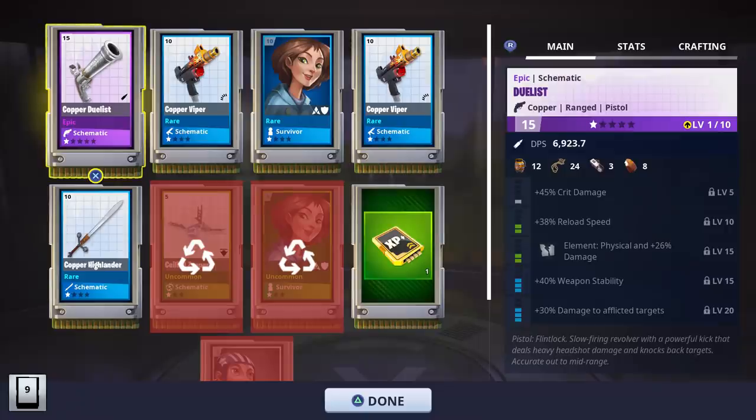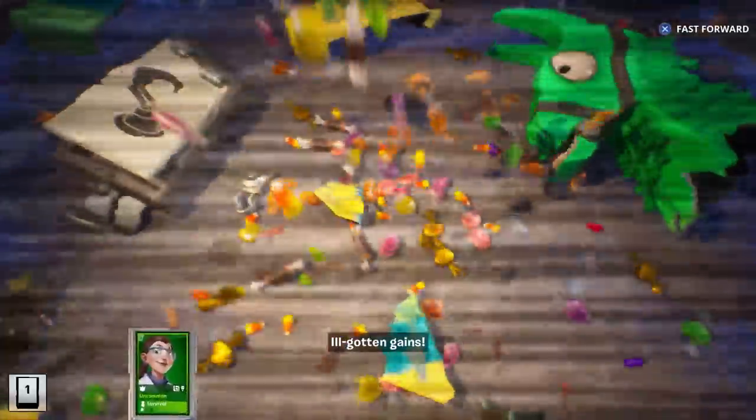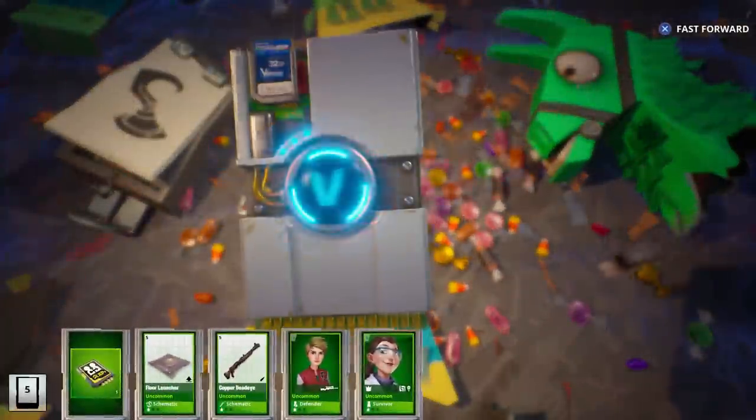With this one we got a Duelist, which is one of the weapons I haven't reviewed yet - there are the perks that came with it. Another thing I wanted to do was see if there's any other mythics we could possibly get from these llamas.